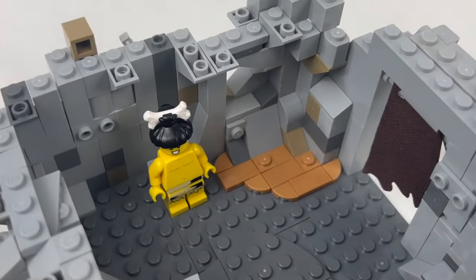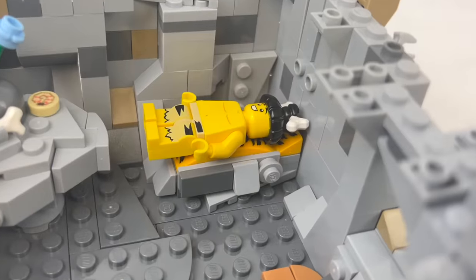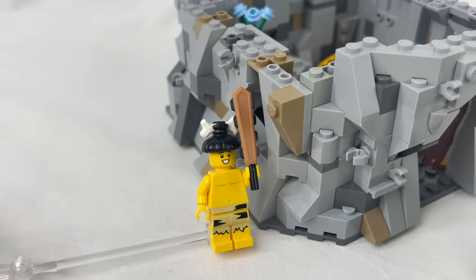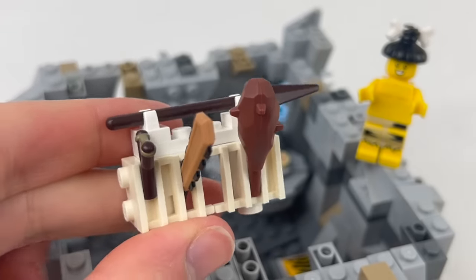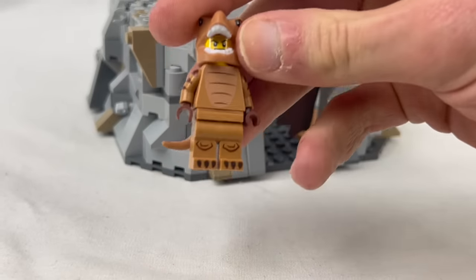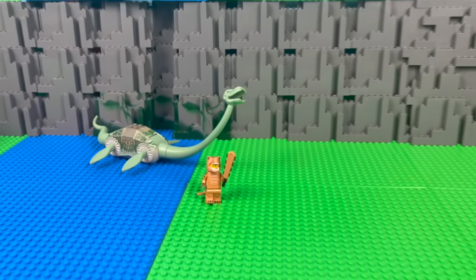Diego turned another skin into a rug, and another into some snazzy sheets for his stone bed. Where are all these skins coming from? Well, Diego is actually a dinosaur hunter in charge of protecting his tribe from danger and getting all the meat and skins they need to survive. He stores all his primitive weapons in this handy little rack, and even turned a skin into a dinosaur costume he uses to blend in with the dinos whenever he catches a ride across the river to the wilderness they inhabit.